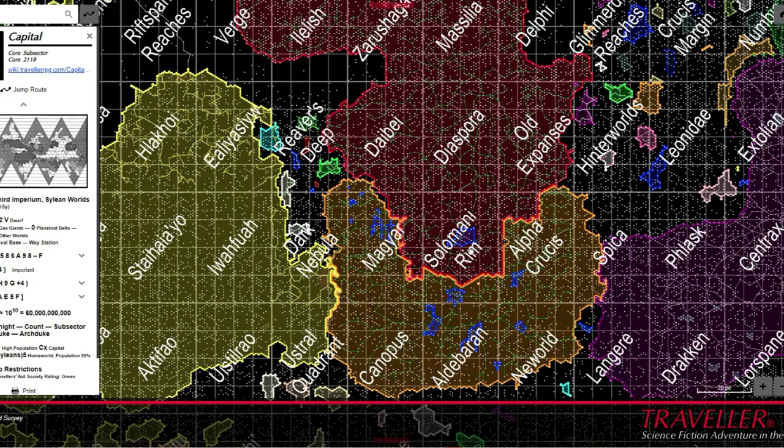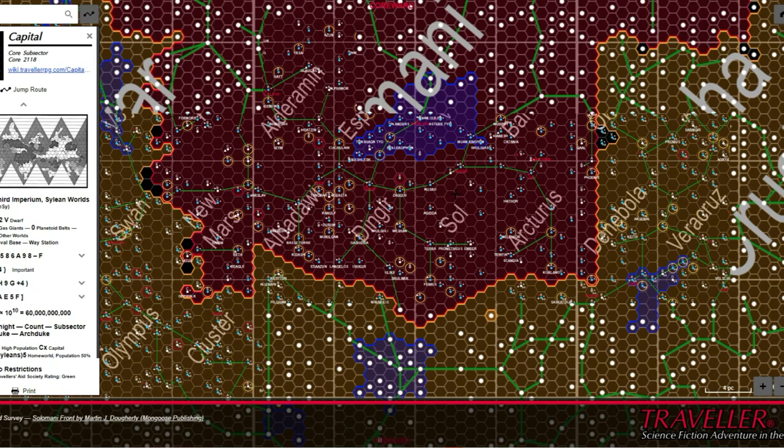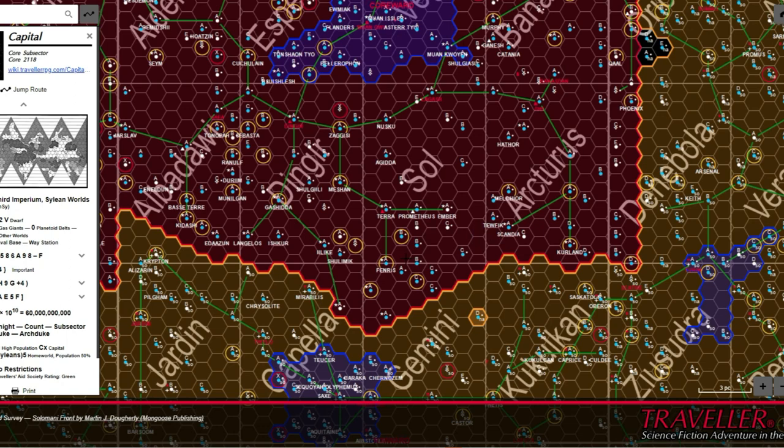Such terms as the Imperium, let alone a third iteration, had yet to form. However, some hint of some form of interstellar unity was present in those early rules. The Traveller's Aid Society, membership of which could be attained during generation and later play, carried certain benefits.